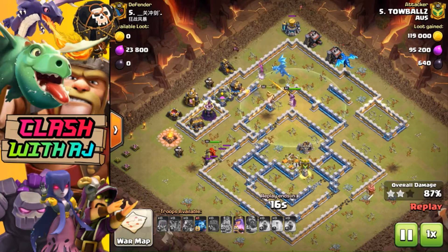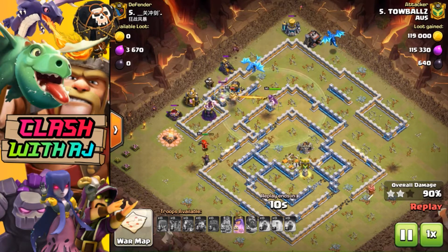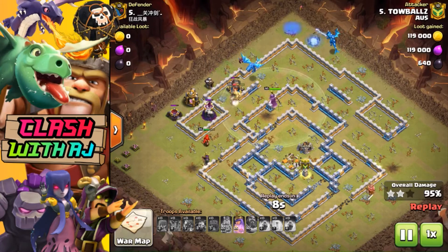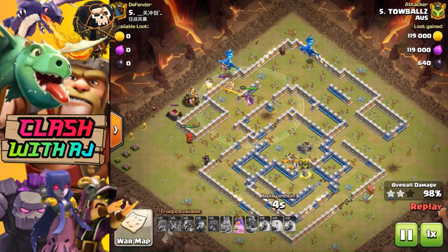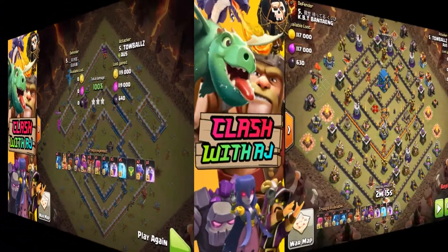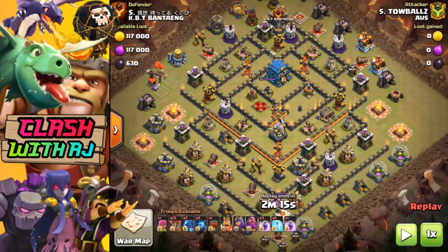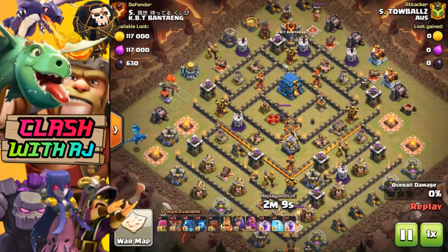Toe managed to get the three-star with the electro loon attack. From the beginning, that was one of the best ways to funnel with the electro dragons - he managed to get a whole group of them go towards that Town Hall with the loons. Toe does things a little bit differently, which I'm going to show you in the second war.